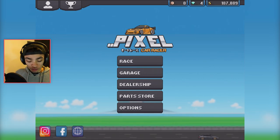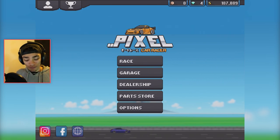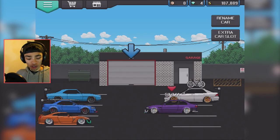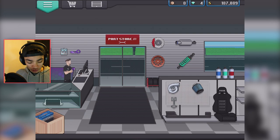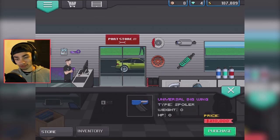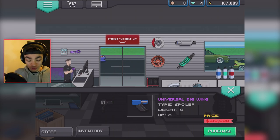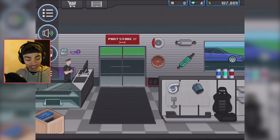One thing I want to do straight away is I don't have a lot of money on this game. And I know for a fact if we go into the shop, go on to the new universal big wing — the big wang — it costs two hundred and ten thousand, which is ridiculous.